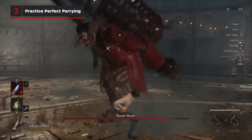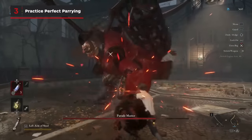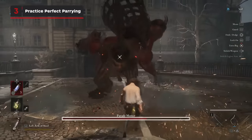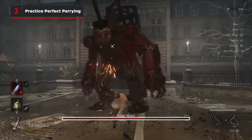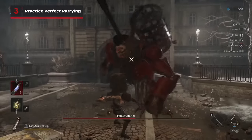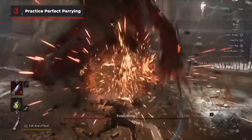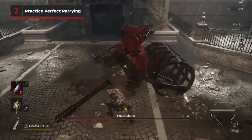It's risky, but one of the best ways to deal with tough enemies is perfect parrying their attacks repeatedly until their life bar turns white. When it's white, that's your cue to hit them with a charged heavy attack to stagger them, opening them up to an extremely damaging fatal attack. Charge attacks and fable arts also cause this staggered condition.